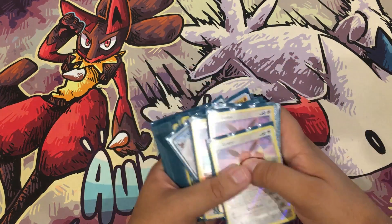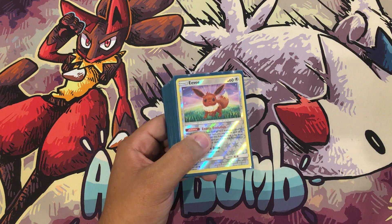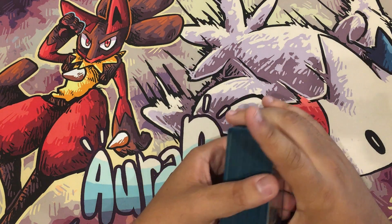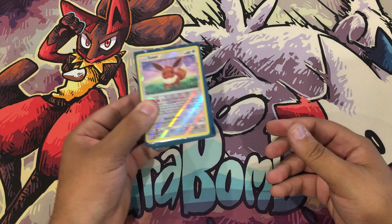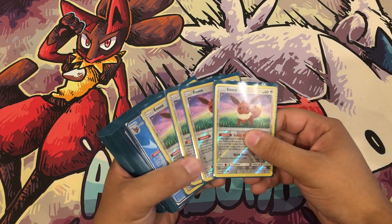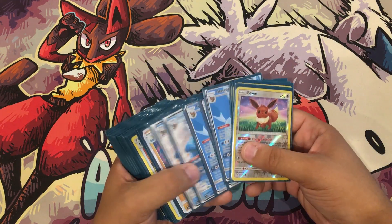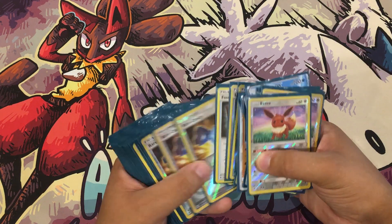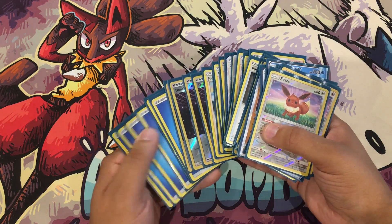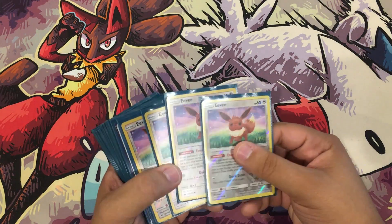Omastar is item lock as long as you have less Pokemon in play than your opponent. Don't forget to drop a like, subscribe, and share. We hit 5.5k while recording this, so that's really exciting, almost at 6k. The booster box giveaway is still going on for today and tomorrow's video - three more videos left to comment and enter. Check out the update video for the other way to enter.